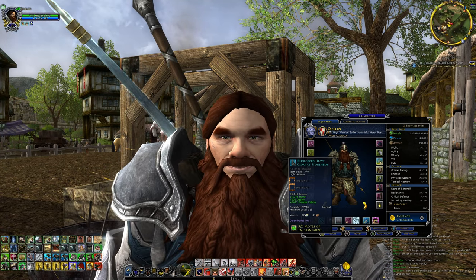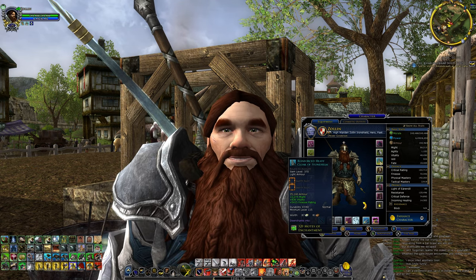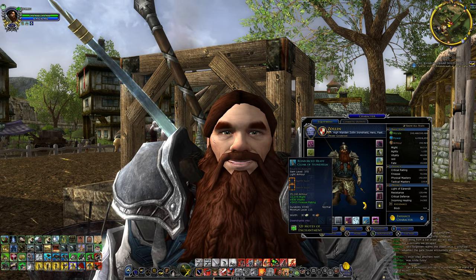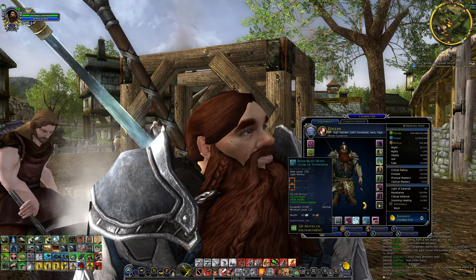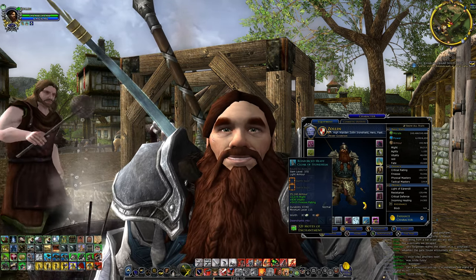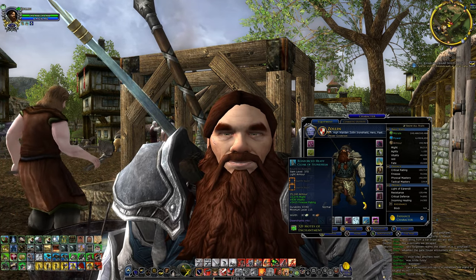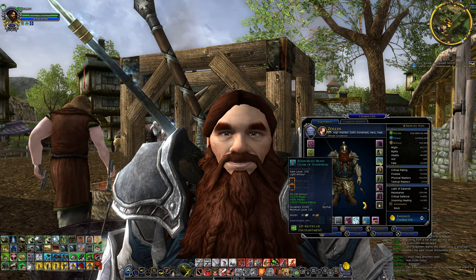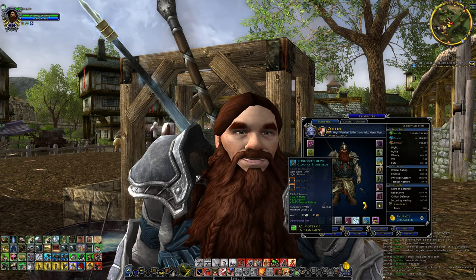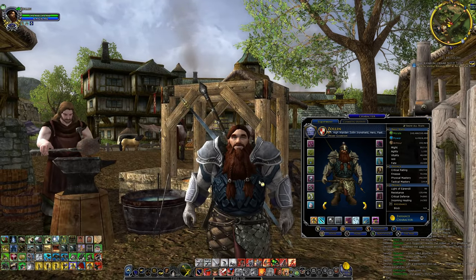Cloaks and your back piece are always going to be light armor. If you notice, it says light armor on the item tooltip. The shoulder pads are heavy, but cloaks will always be light armor. You can't get heavy armor for the back piece — so if you're confused about why you can't find a heavy back piece, that's why. They're always light armor, whether it's a cloak, a backpack, or something else.